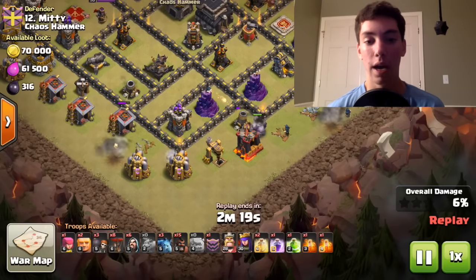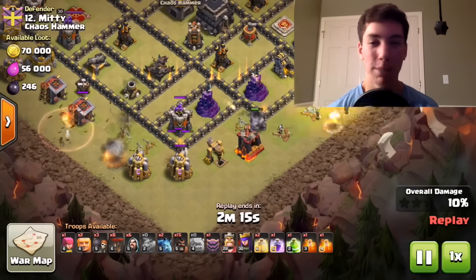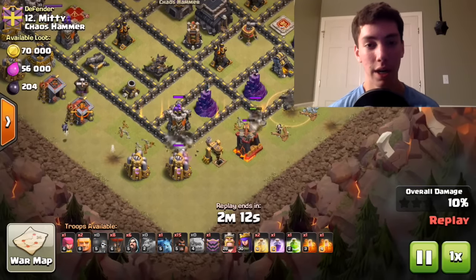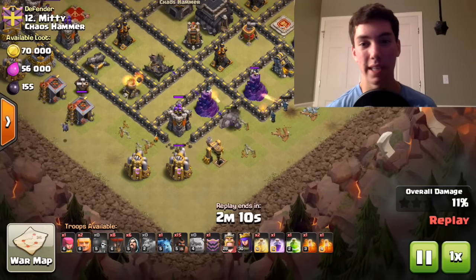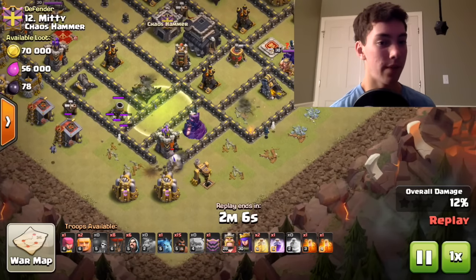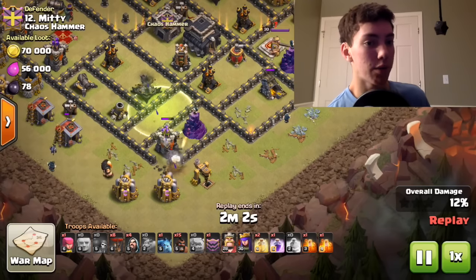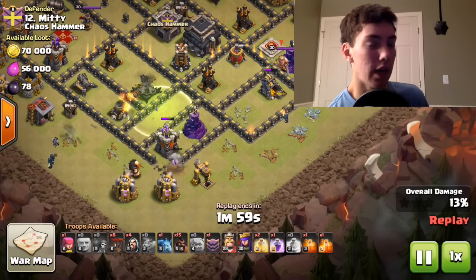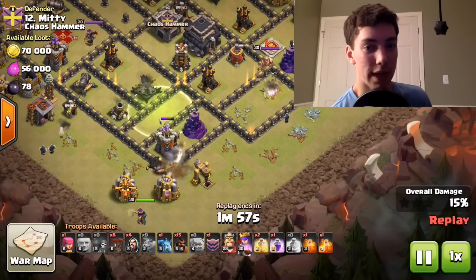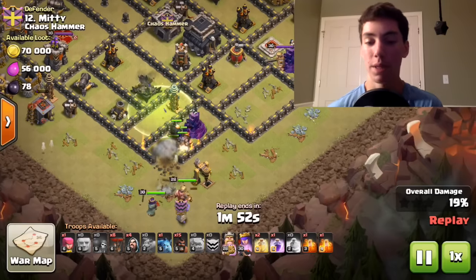I think Town Hall 9 is the main one we need to talk about, because Town Hall 8 is pretty much already kind of unbalanced. Town Hall 10, I don't think we'll see any GoWipes for three stars — just the damage, the DPS is too high at Town Hall 10. Same for Town Hall 11, obviously. So at Town Hall 9, are those new PEKKAs going to affect the game too negatively? Are they going to bring back GoWipe? That's basically what I'm getting from this.